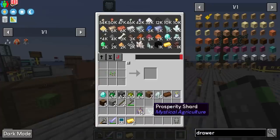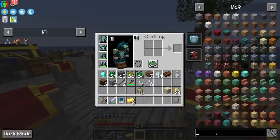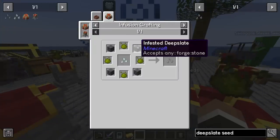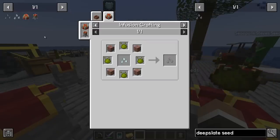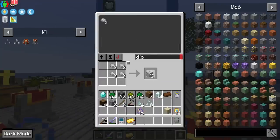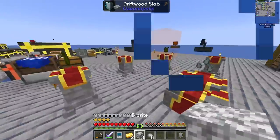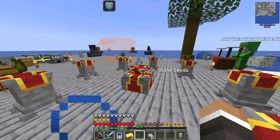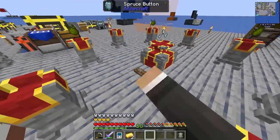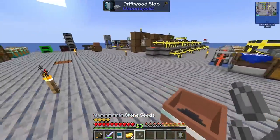Now that we have the wheat seed, let's craft the prosperity seed and place it on the infusion altar. Interesting — clicking on the stone seed shows deepslate as an optional variant, and deep slate seeds are specifically a thing. Let's swap the deepslate for diorite — one two three four. Thankfully the altar tells you what you're going to make. Add a button for a redstone signal, right-click, and the infusion crafting begins. Once done, we have a stone seed!